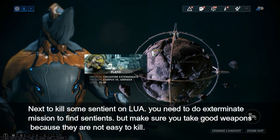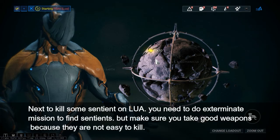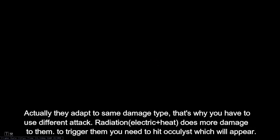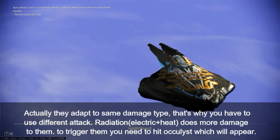Next, to kill some sentients on Lua you need to do an exterminate mission to find sentients, but make sure you take good weapons because they are not easy to kill. They adapt to the same damage type, that's why you have to use different attacks. Radiation does more damage to them.